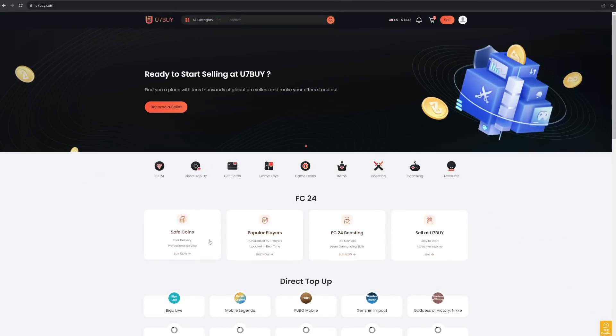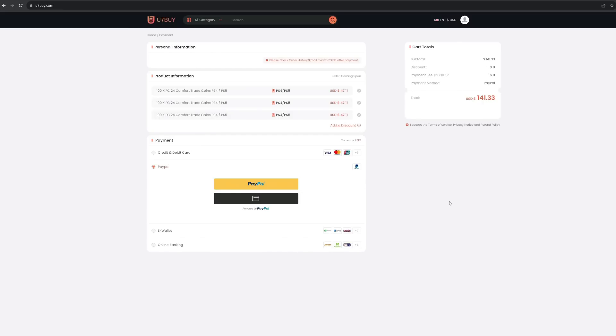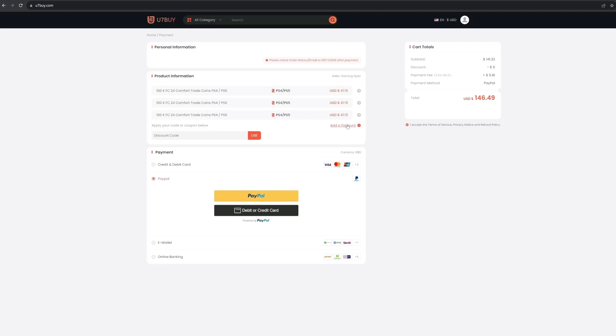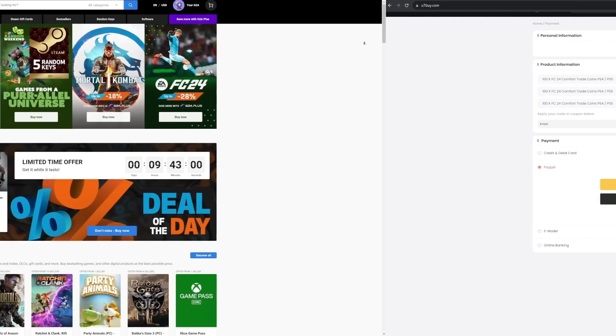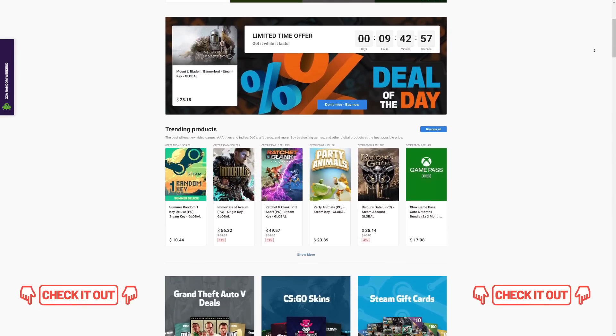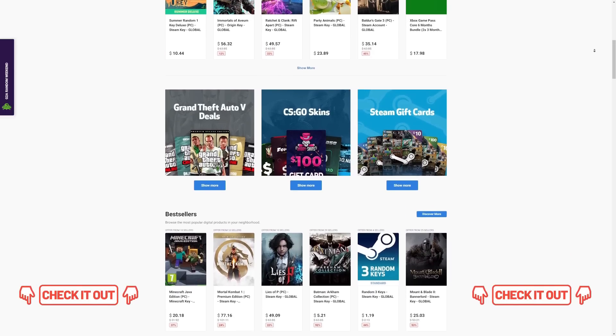FC24 is officially out. Unfortunately EA Sports made all the free packs untradeable except one that you have to complete. If you want to buy cheap and reliable FC24 coins, check out 7buy.com to get your coins within 10 minutes and use code Krassi for a discount. For cheap game codes and prepaid Xbox and PlayStation cards, g2a.com is the place — check the link below.